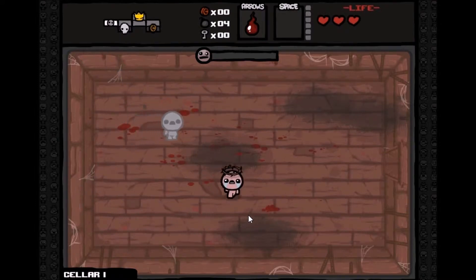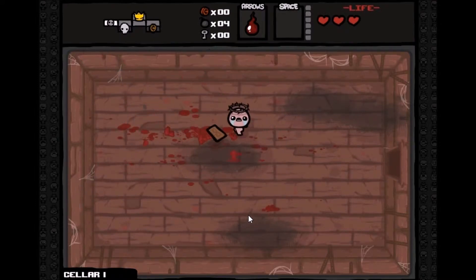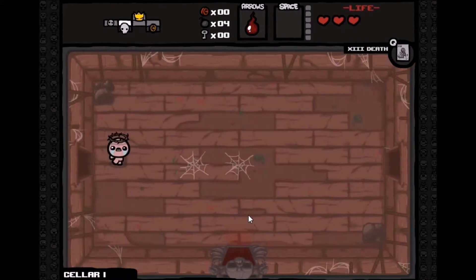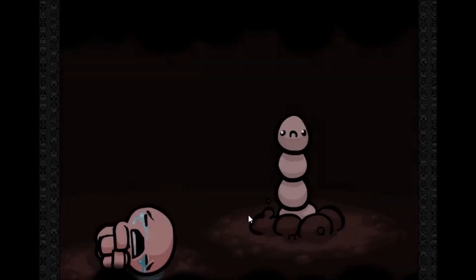I got a tarot card — Death — I don't know what that does, hopefully it doesn't kill me. It looks like I didn't find any keys so I can't go to that other room. We're going to have to go ahead and face the boss of the first level, which I believe is the Cellar.